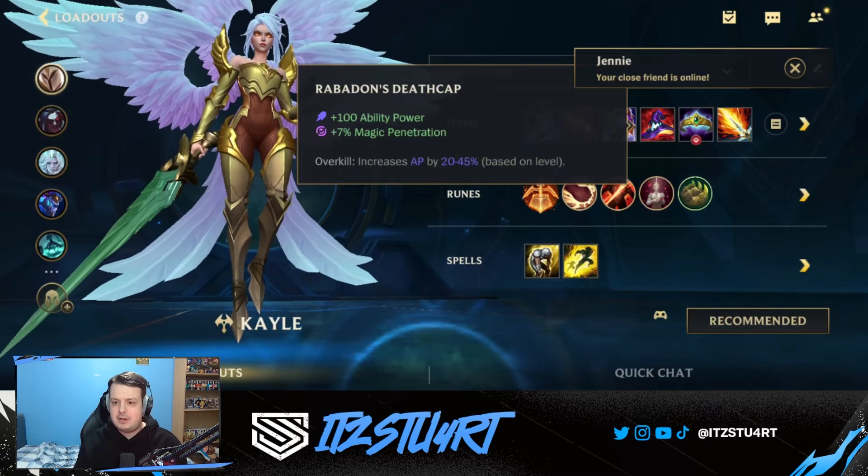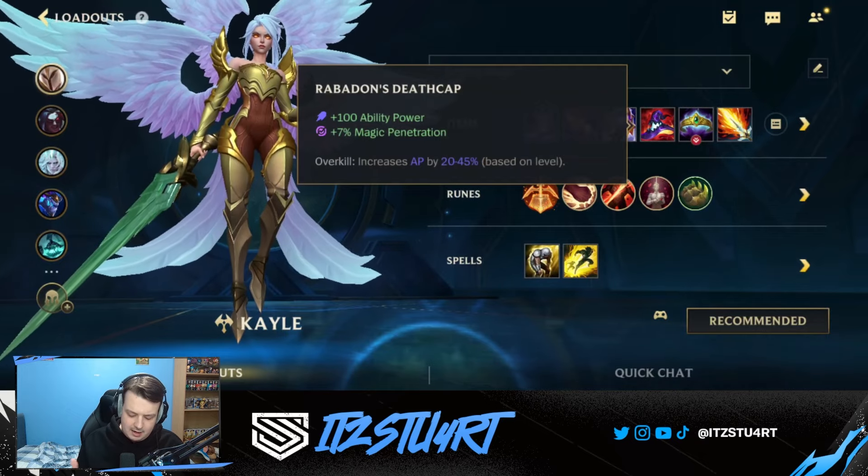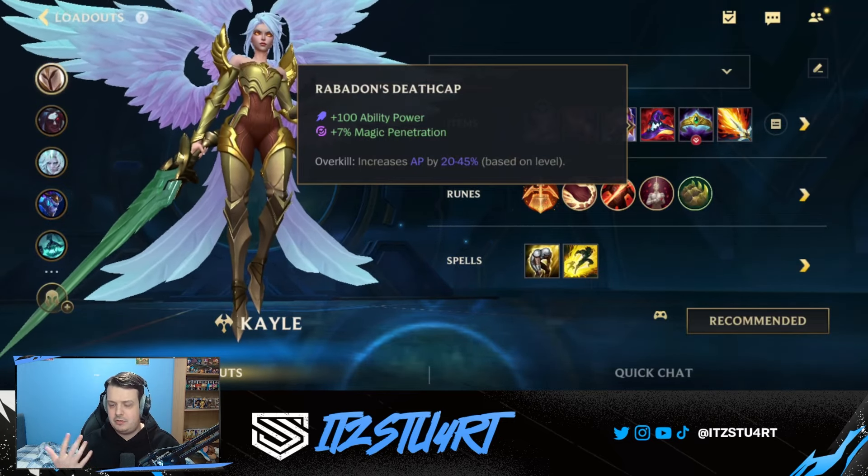Rabadon's Deathcap gives extra ability power as the game goes on. The percentage ability power increase is great, and the flat 100 ability power is also great. Remember, ability power also helps with her abilities: her first ability gets increased, her second ability healing and movement speed gets increased, and her third ability too. Ability power really helps Kayle a lot.